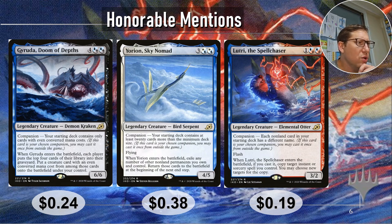Finally, Lutri the Spellchaser — a 3/2 with flash for one blue-red. The companion requirement is each non-land card in your starting deck has a different name, which is essentially the commander singleton rule. This is actually banned in commander. When it enters the battlefield, if you cast it, copy target instant or sorcery spell you control, and you may choose new targets for the copy. It was way overpowered in commander, which is part of why it got banned pretty quickly. It's 19 cents.